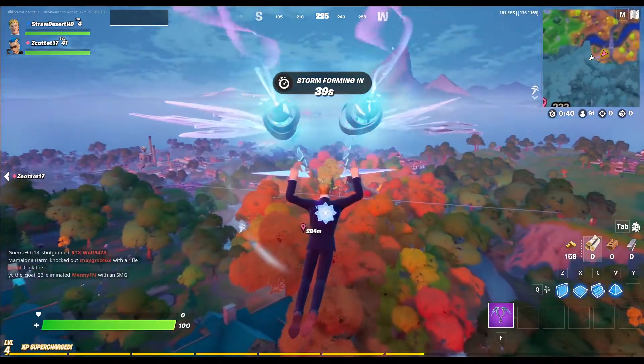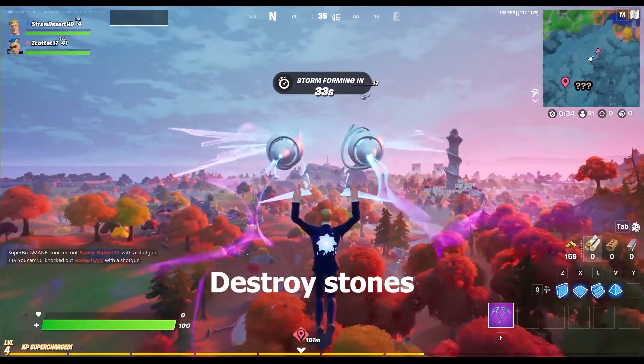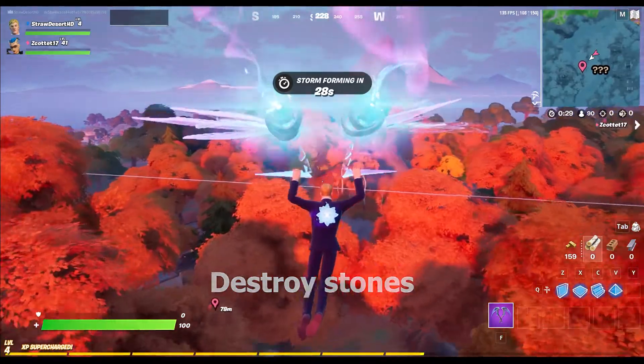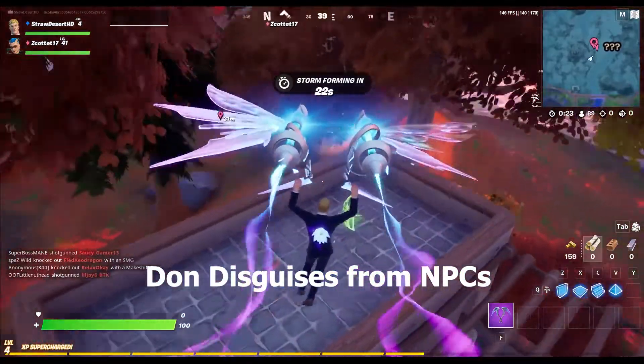Destroy stones: 25, 100, 250, 500, and 1,000 — again not that many. Don disguises: 3, 25, 50, 100, and 200. A lot of you are probably wondering how to don a disguise.